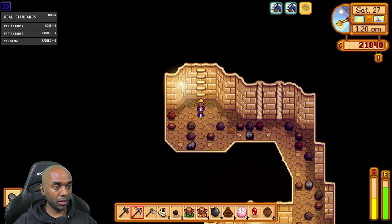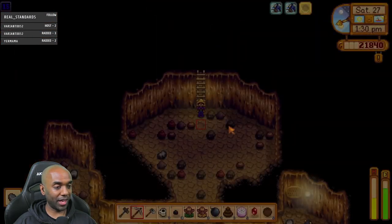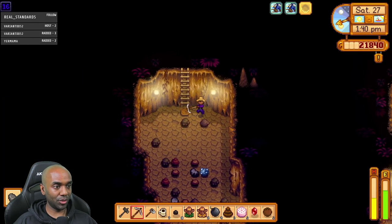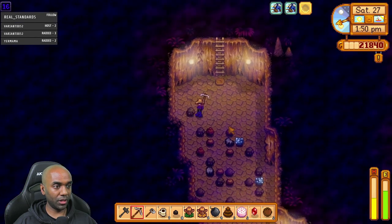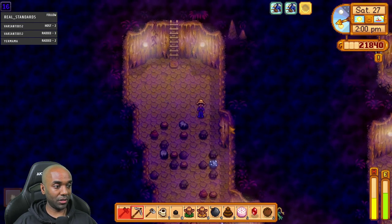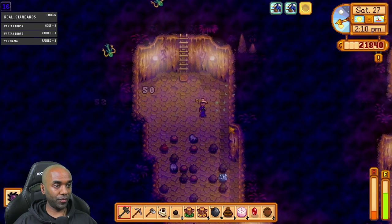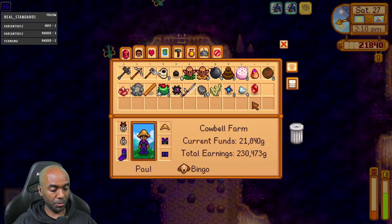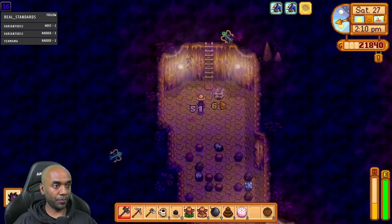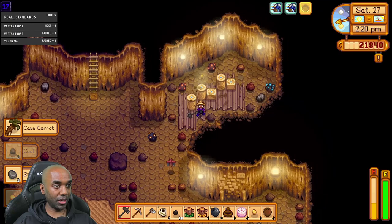There we go, nice! This is a big level. There we go — that luck though. I didn't even check the luck today. Seems to be getting some ladders quick. I should have brought some stairs — this is going to be rough. Need to eat something — let's eat a strange bun. Hoping I can get some spicy eel or something. I'd love to kill more of them, maybe get a spicy eel, but I'm getting wrecked.